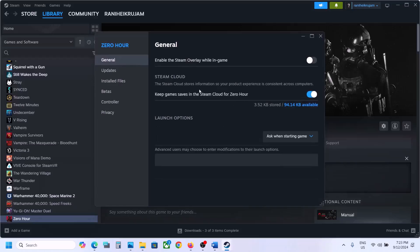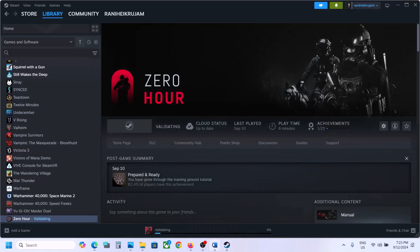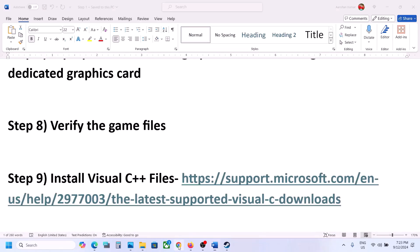The next step is to verify the game files. Go to Steam, right-click on the game, select Properties, go to the Installed Files tab, and click on 'Verify integrity of game files'. Click Yes to allow. Once the verification is 100% complete, launch the game and check.